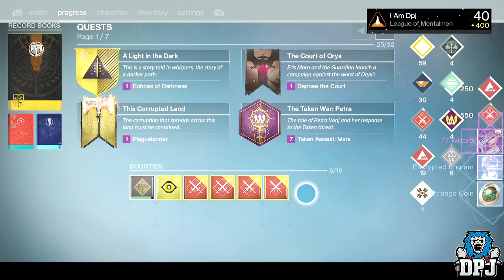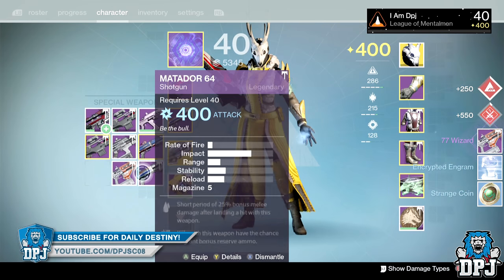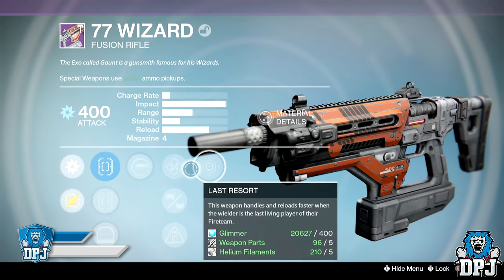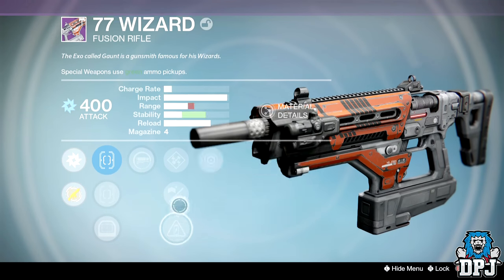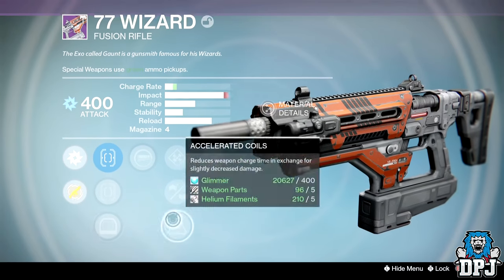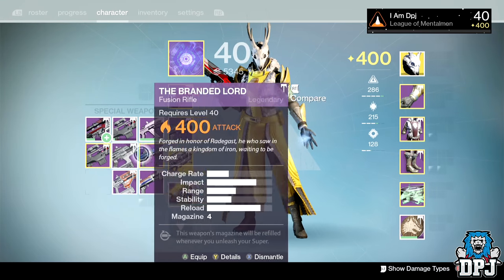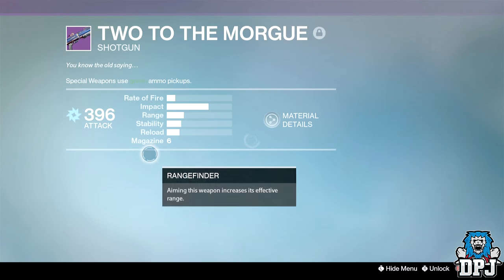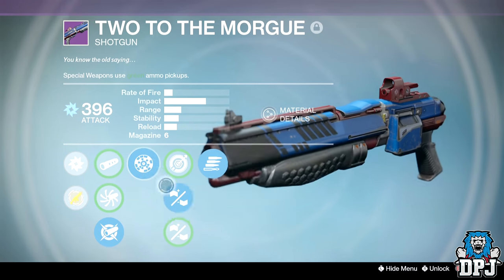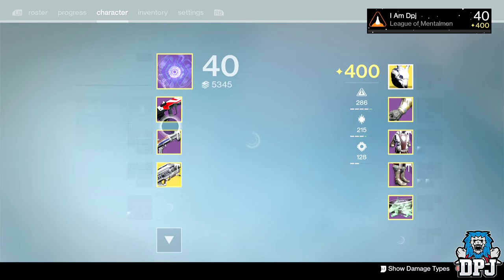From the Rift package, I'm getting the 77 Wizard again. This game just doesn't want me to have a decent roll on it — I've had it drop so many times. This one had Accelerated Coil, Spray and Play, and Last Resort. At least they're dropping at 400 so they can be used for infusions. Actually, look at this one — Final Round, Rangefinder, and Aggressive Ballistics. That's amazing.